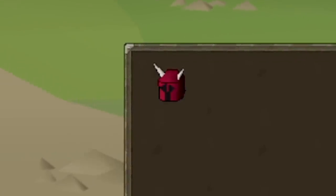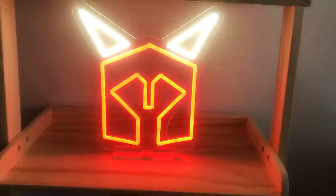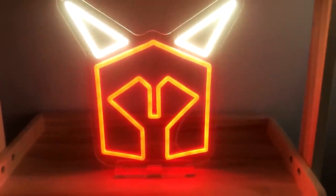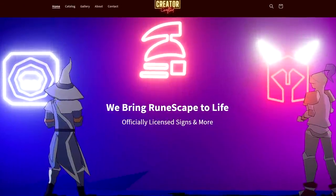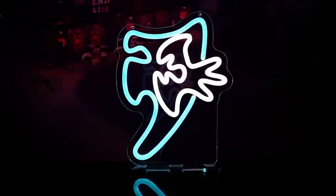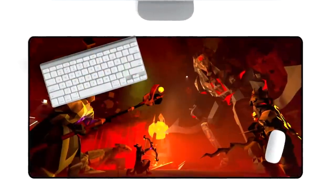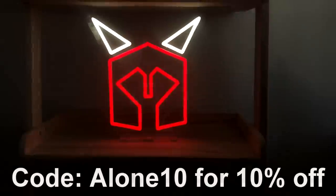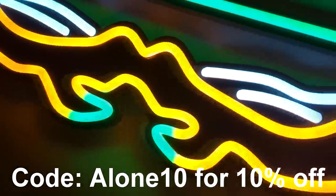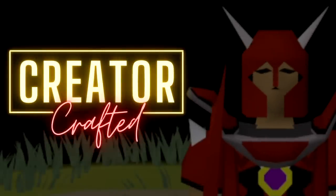You see this helmet — the classic dragon med helm? Back in the day everyone dreamt of owning one of these, but I know something even better. With today's sponsor, Creator Crafted, I have my own real life dragon med helm LED light to decorate my apartment with and it looks absolutely stunning. All of the products Creator Crafted produces are officially licensed by Jagex, and besides the dragon med helm there are multiple other designs including the hardcore iron man helmet, PK skull, Elysian spirit shield, twisted bow and more. Another one of my favorites is the Tombs of Amascut mouse mat — the art is honestly breathtaking. Use code ALONE10 at checkout to get 10% off your purchase. Thank you so much to Creator Crafted for sponsoring this video.